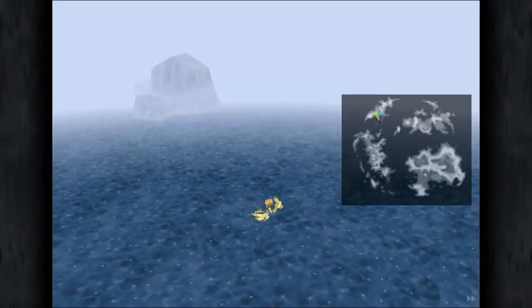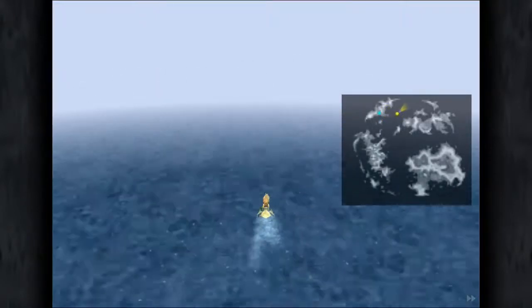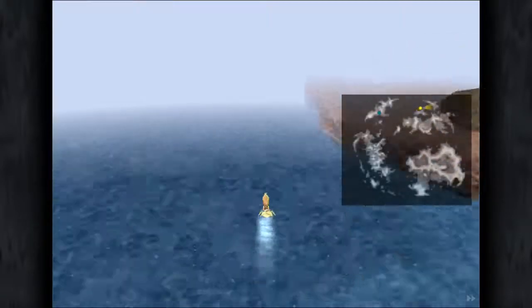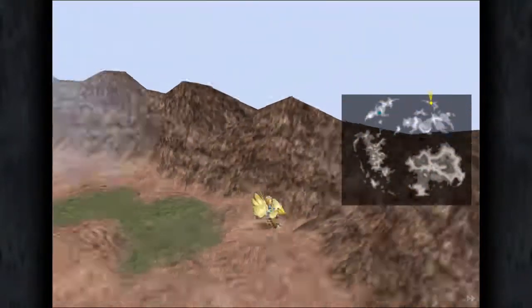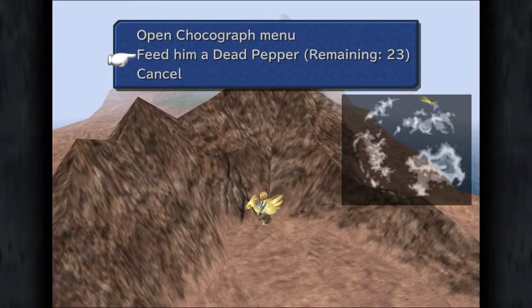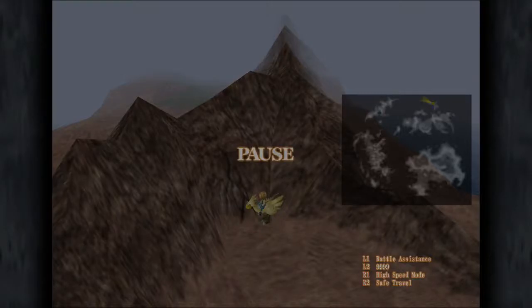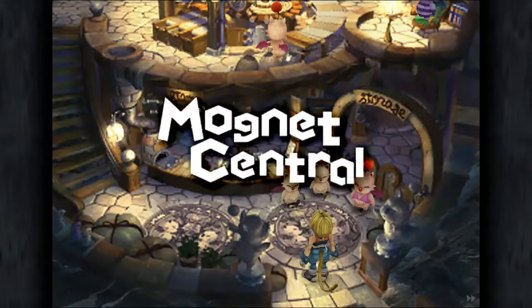Okay, and now the final crack I need to open is Magnet Central, which is this way. Right here. There we go. Can only get in there by Chocobo.